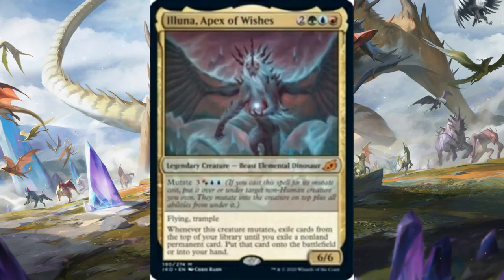Next up is Illuna, Apex of Wishes, a five-mana 6/6 flying Trample with upside - what is it with the giant monsters with incredible stat lines in this set? When it mutates, you flip cards until you hit a non-land permanent and put it straight into play. Generally with cards like this, you think of all the absurd things that could happen, but Illuna will probably be one of the more expensive cards in your deck. I like to envision hitting a Gilded Goose rather than the best case scenario. Still, I think you could build around it with a minimal amount of non-required permanents - planeswalkers, Beanstalk Giant. Probably standard 2 out of 5, but I'm excited to see if it'll work.